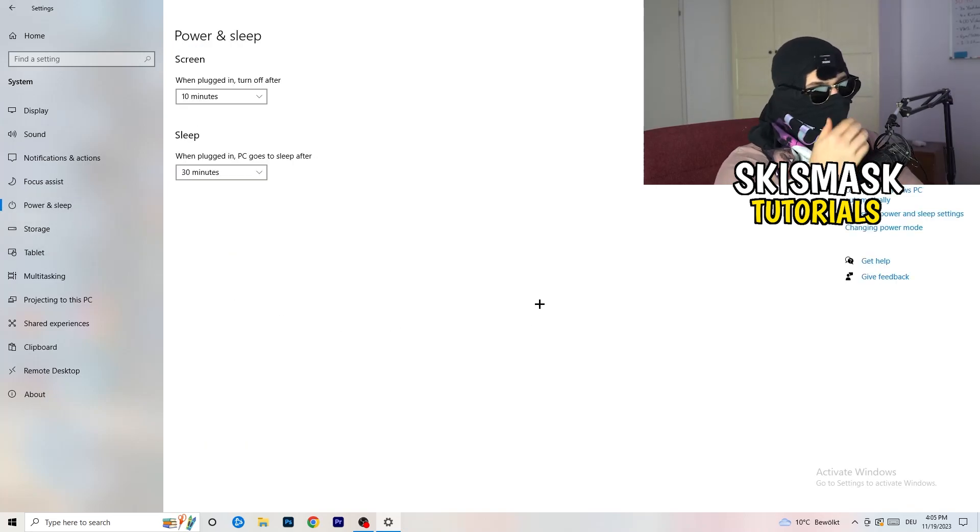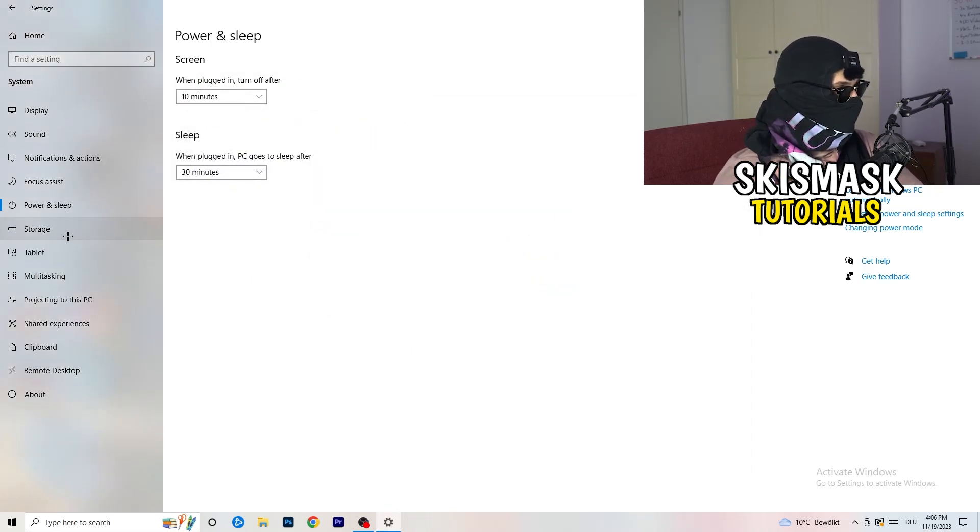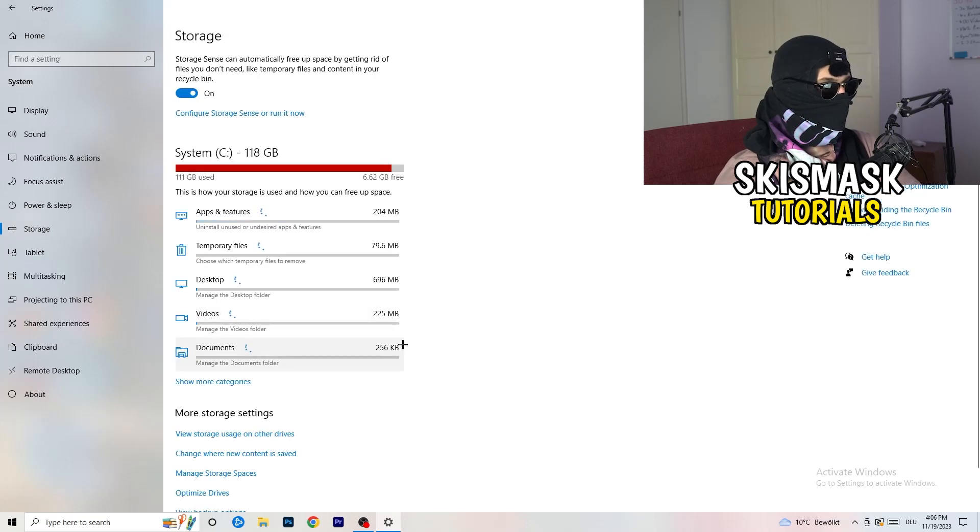Next, go to Power and Sleep. The screen and sleep settings here don't really matter — go to Additional Power Settings on the right-hand side. Click the small arrow to reveal all your power plans. For me it works best with Balanced, but some PCs differ. Test High Performance, Balanced, and Power Saver and check which works best for you — it can help a ton.